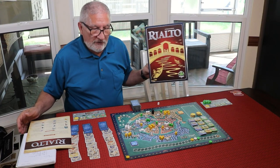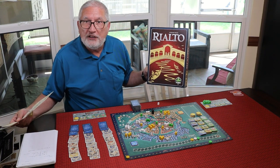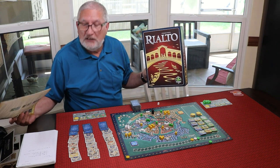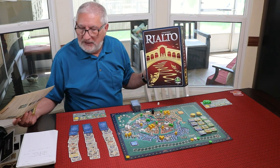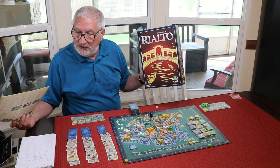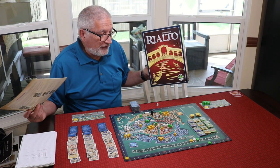So this is Rialto, and this is a board game by Steffen Feld. It came out in 2013. It plays two to five players, which is kind of rare for a Feld game — they're usually only two to four — and it plays in 45 to 60 minutes. We did it in 50 minutes both times, so an hour with setup and takedown. This is an area majority influence game. It has card drafting, hand management, and some bonuses for card action majorities, and the winning condition of course is most victory points.